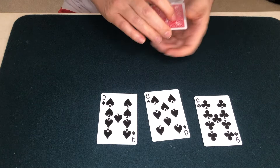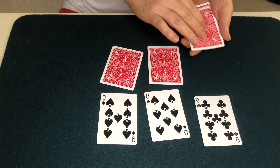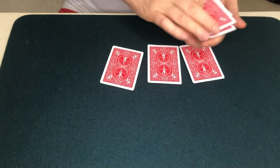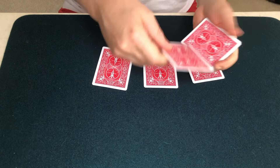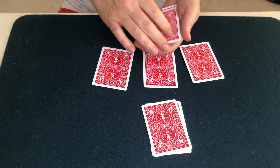Let me put three of the kings down again. There's one king, there's a second king, and a third king. Last king goes here with the spot cards. So three kings down here, three spot cards with a king on top. One of the kings jumps up into my packet. A second king jumps up. A third king jumps up. Leaving me once again with all four kings. Three spot cards on the mat.